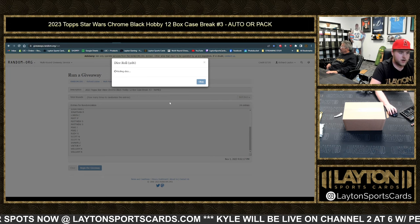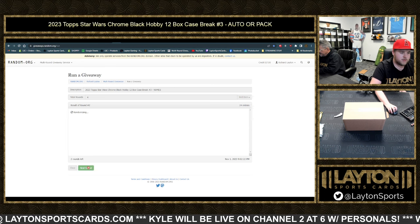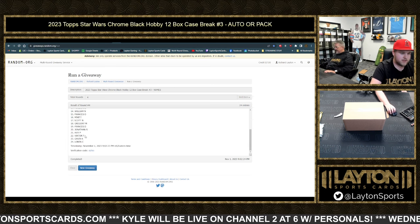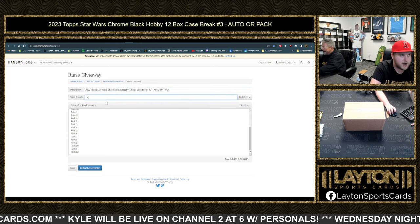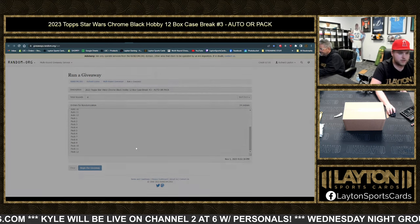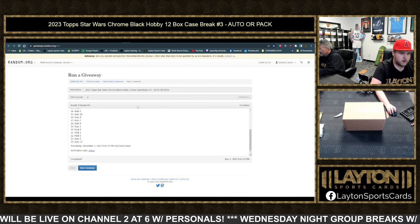Going to roll the dice four times each. Matthew S down to Lauren C, and four times up for Rob. Auto 11 down to auto 12, packs 1 through 4.